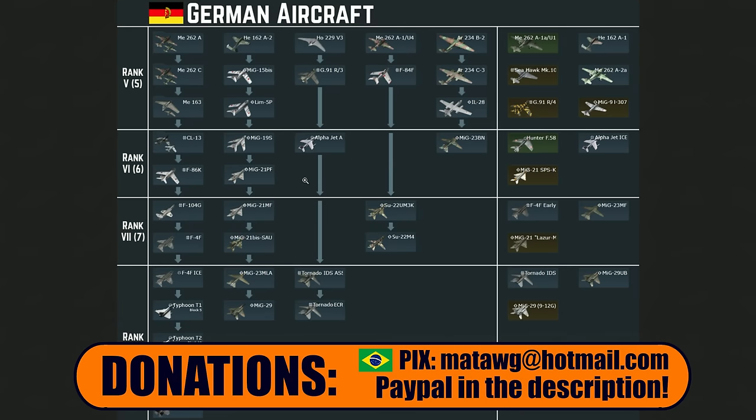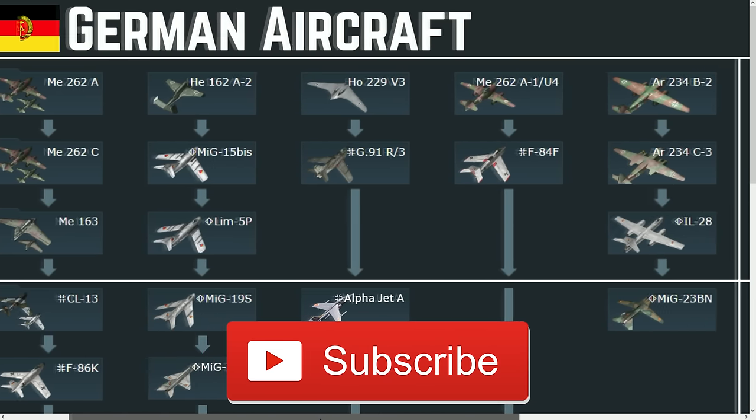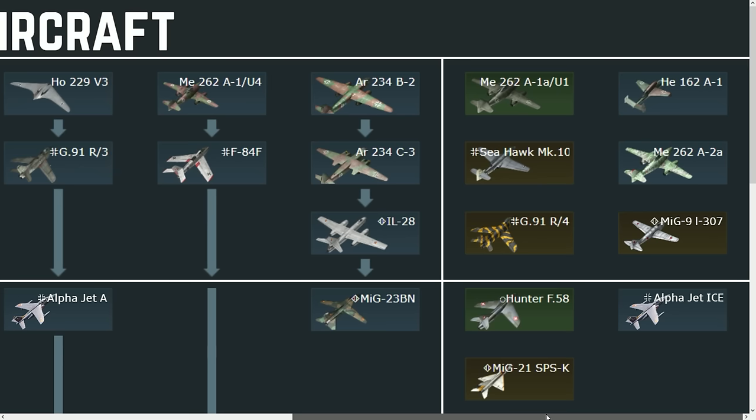I don't want this video to be too long, so let's get going. On rank five, even though some stuff can be added, we're going to ignore it and try to go to higher tier situations. The only thing I wanted to mention is the MiG-9 — apparently the Germans tested it, so a MiG-9 premium could in theory be a thing, which would be cool.